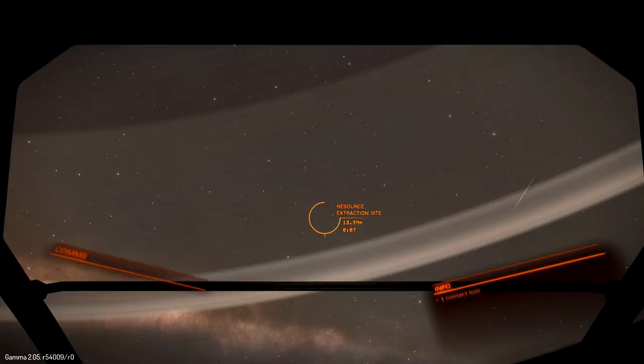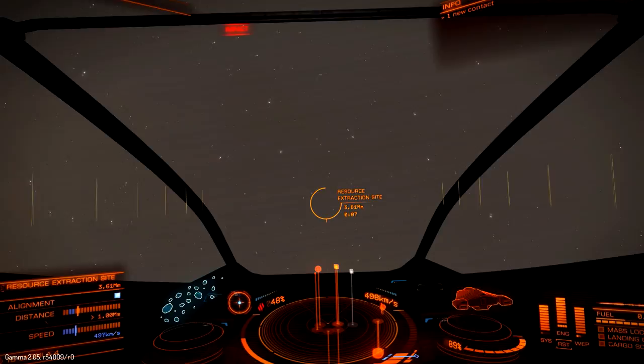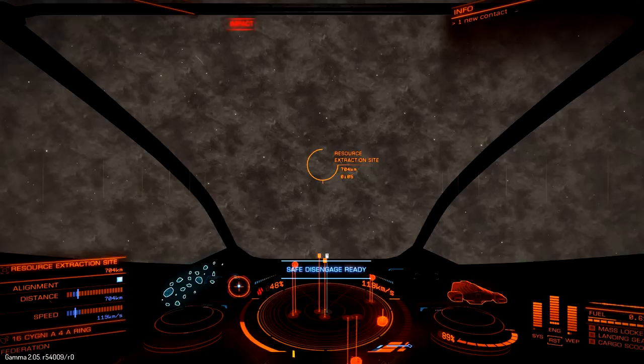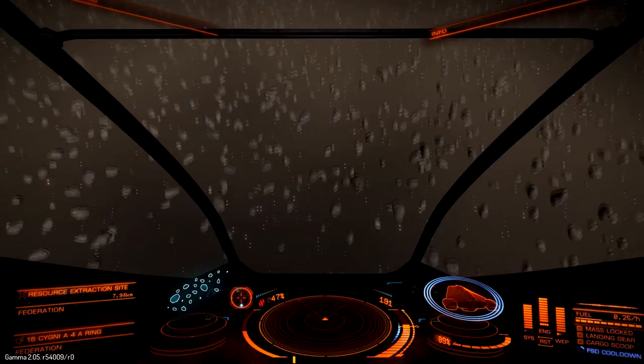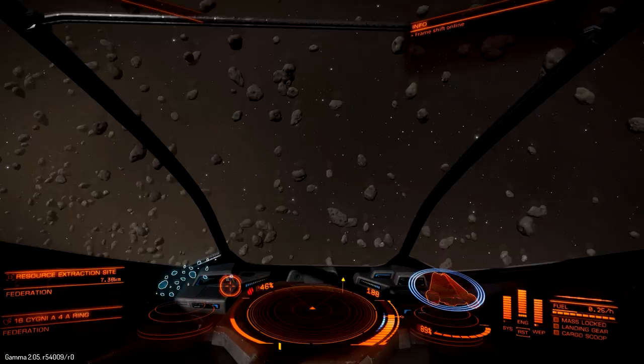You can jump in anywhere within that ring, but all the action is within the resource site. When I approach, I come in on the plane of the ring, which sometimes puts me 25–30 clicks out when I jump into real space. Coming in at an angle, I find I drop in anywhere from 10 to 15 kilometers out. The asteroid belts in this game are simply amazing — every asteroid you see is minable, and the graphics are just downright stunning.